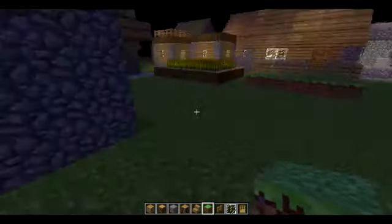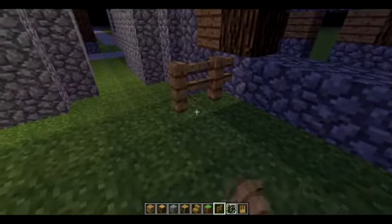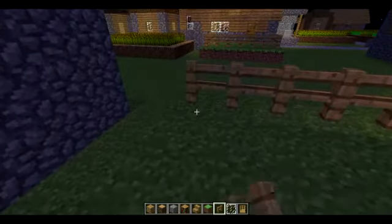We're just going to fill this in. Then you're just going to put your choice of fencing around it. You can put a fence gate if you want, and you can expand this. This is just the way that villages have this set up.